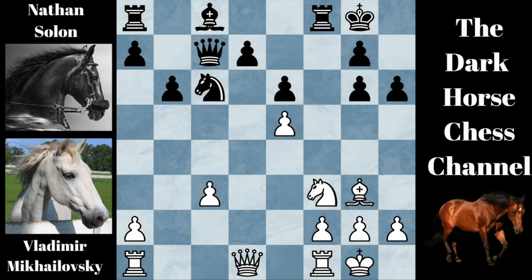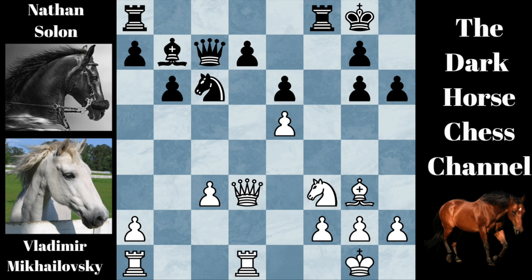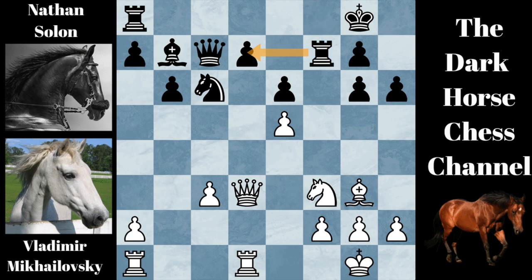Black played B6. White went queen to D3. This is a dual-purpose move — the queen on D3 attacks the pawn on G6, and also defends the pawn on C3. Black finally moved his bishop by playing bishop to B7. And white went rook on F to D1, attacking this weak pawn at D7. Black played the best move, rook to F7, protecting the D7 pawn.